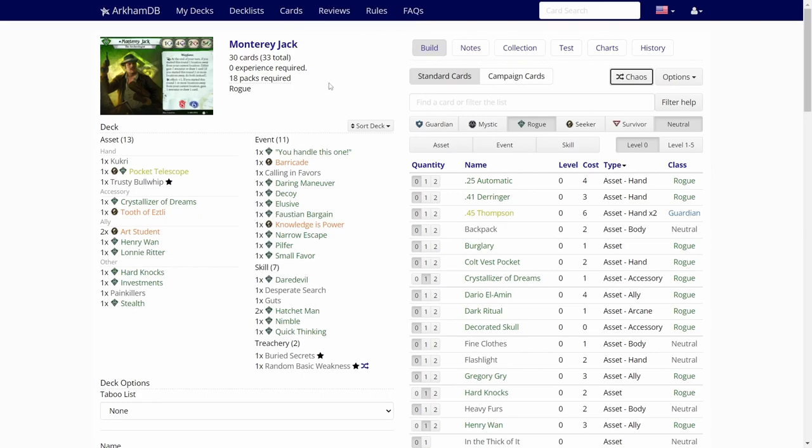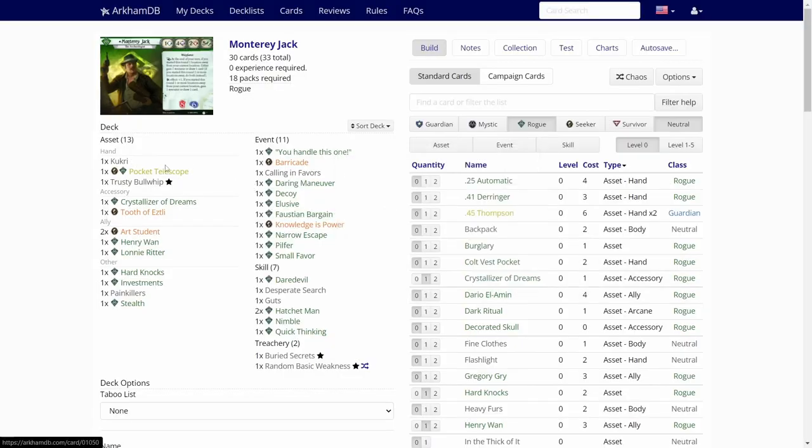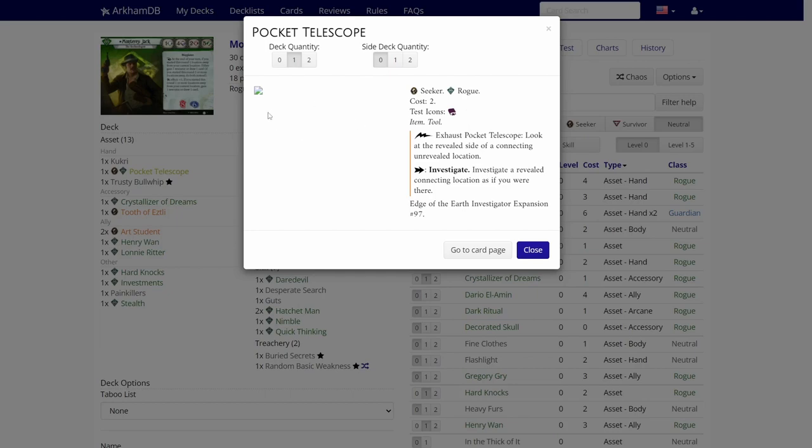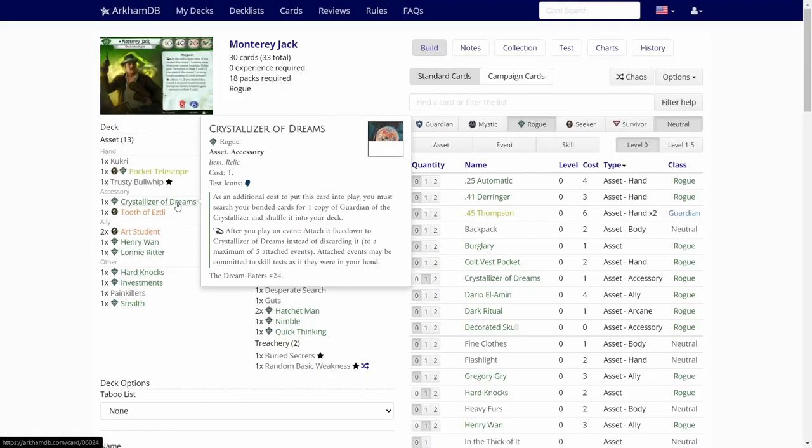Monterey Jack is a rogue that will start turning into a seeker, so we have five slots for seeker cards at level zero, and the others are rogue cards. First off, we start weakly with Kukri, which is a pretty weak weapon, but at least it's a weapon. Then we have one copy of Pocket Telescope — this is a rogue and seeker card, so it takes up a rogue card slot, not the seeker slots. Pocket Telescope could actually be useful in this playthrough. Then, of course, we have the trusty bullwhip and the crystallizer of dreams.